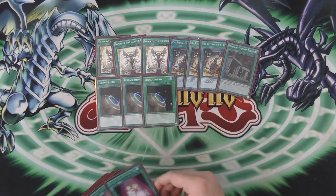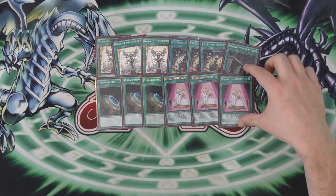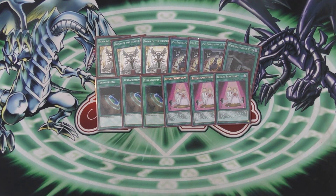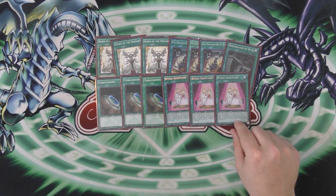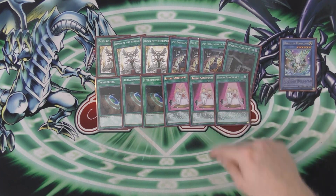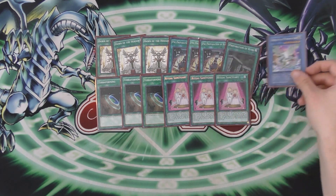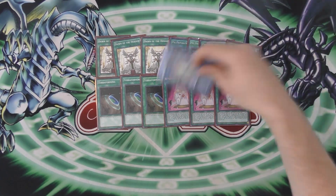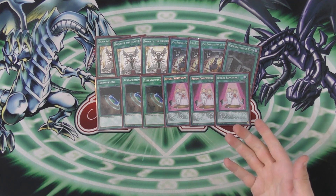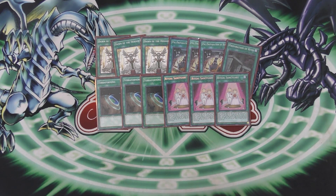You play three Terraforming to search out Ritual Sanctuary. Ritual Sanctuary gets you a search for any light fairy ritual or any ritual spell by pitching a spell. It also lets you shuffle spells back into your deck to summon a monster whose level equals the number of spells you shuffle back. So if you have six spells in grave and a Herald in graveyard — if the Herald was summoned properly — you can shuffle back six spells from your graveyard and summon the Herald, which is really good. You can also get back Stick to search a Chair.